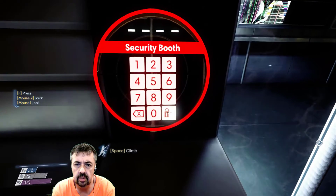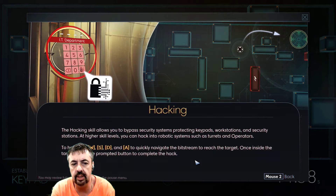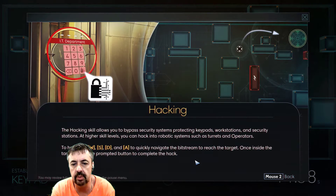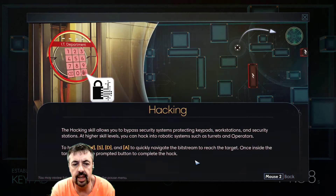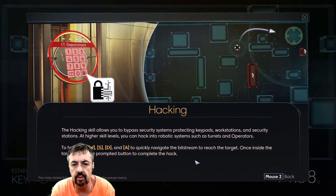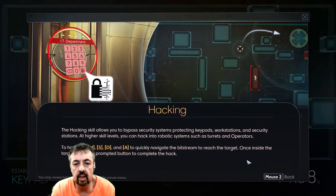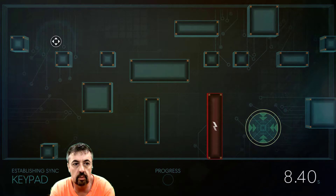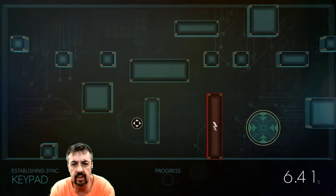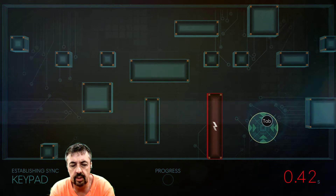I've got my first hacking. The hacking skill allows you to bypass security systems, protecting keypads, workstations and security stations. At higher skill levels you can hack into robotic systems such as turrets and operators. To hack, use WASD to quickly navigate the bitstream to reach the target. Once inside the target, press the prompted button to complete the hack. Is this going to be fun? Is that the Tab?